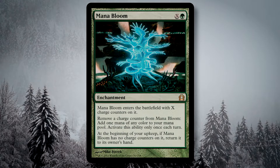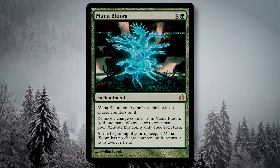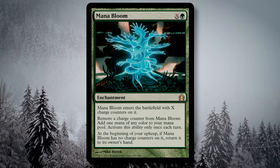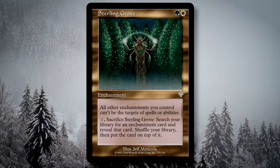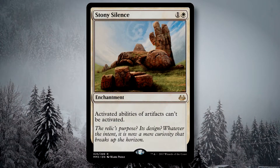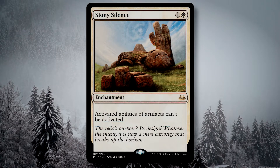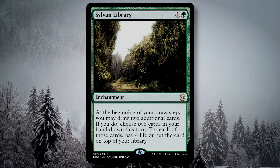Mana Bloom is an include that a YouTube commenter long ago convinced me to try out, and I love it. Having a mana sink that can be reused to re-trigger my enchantress engine, even if I'm only paying one green mana, is just lovely. Sterling Grove gives my enchantments Shroud, which is good as the ones granting Hexproof or major buffs will be targets for my opponents' naturalize effects. Stony Silence is a nice middle finger to Sol Ring and its ilk, and I only run two artifacts in this entire deck, so more often than not this card doesn't affect me. And of course, Sylvan Library is there for additional card draw.